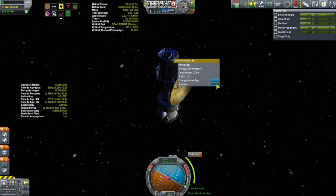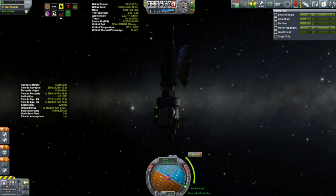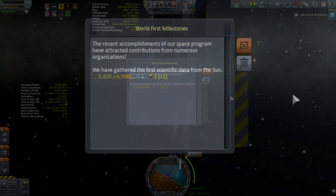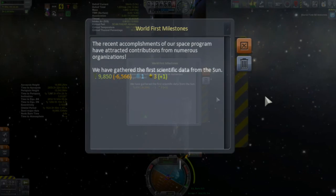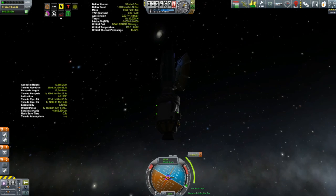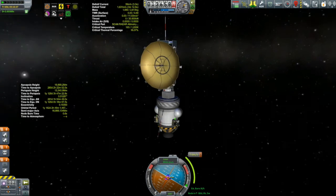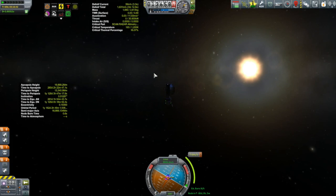I should activate that Communitron — note the delay. That Communitron will be necessary when the two stages separate so they can communicate with each other. We got a notification — it's another milestone: we have gathered the first scientific data from the sun. That seems like a paltry amount of science, cash, and reputation. With Duna 1 finally up and running in interplanetary space, I think I'll draw this episode to a close. I thank you for watching, and I hope to see you next time.